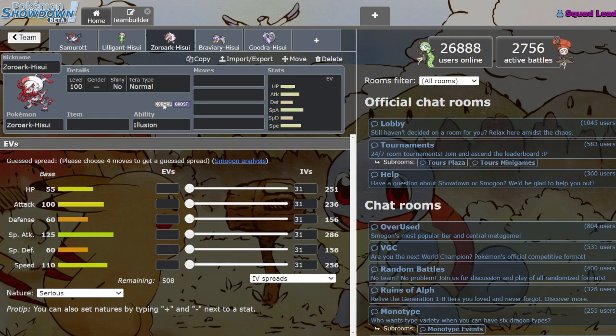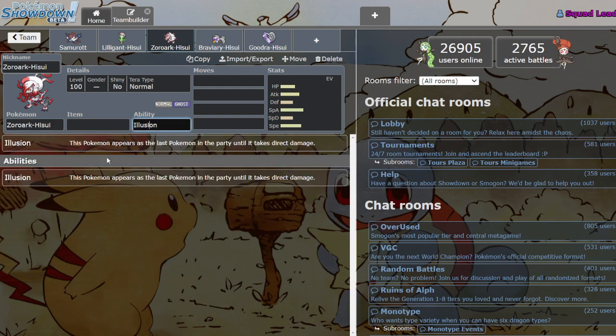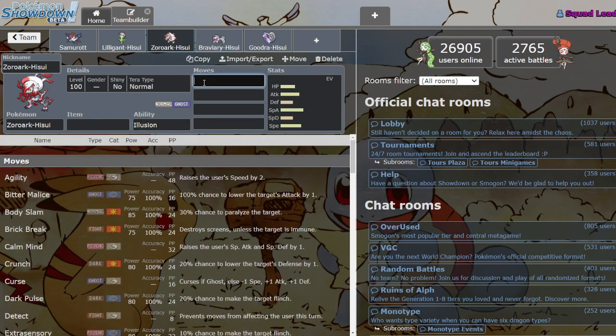Zoroark is dope — he's the best he's ever been, probably, because Normal/Ghost is a crazy, insane type — phenomenal both defensively and offensively. Pure Dark before was good, but this is just way, way better. He still has Illusion, so there's that. He also has a new signature move, Bitter Malice.